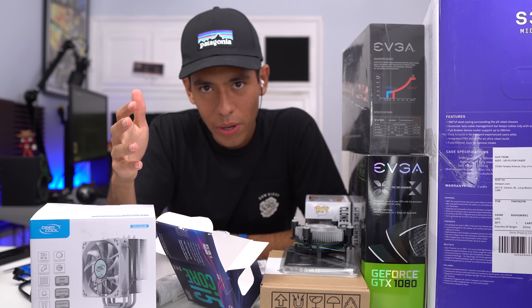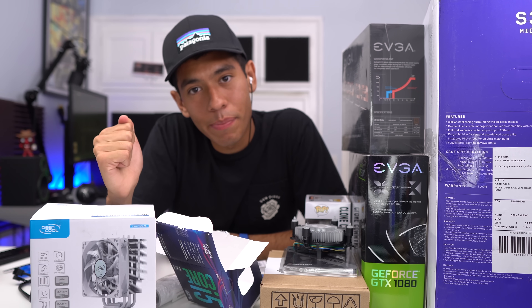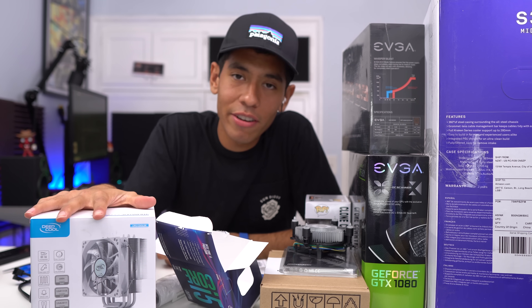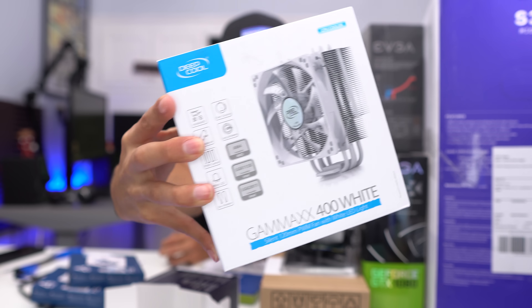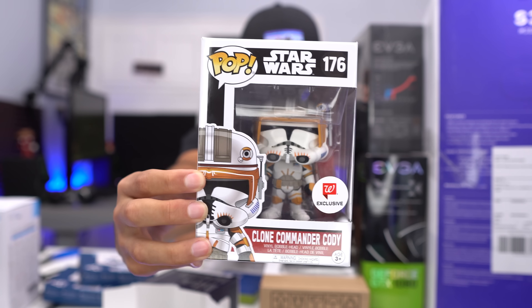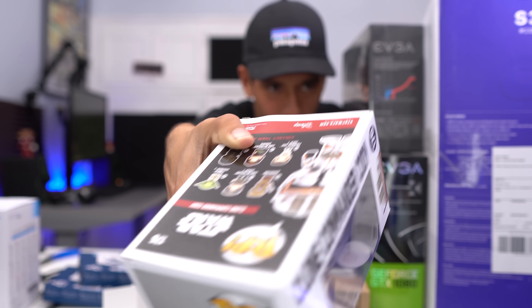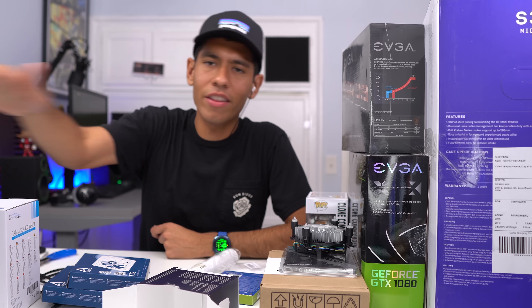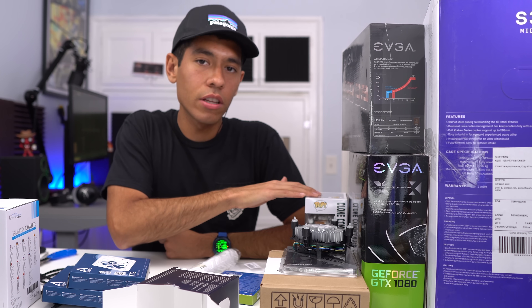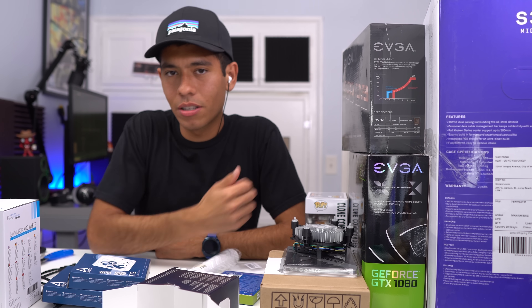Think about it this way: if you ever upgrade to a top-of-the-line K-series Coffee Lake CPU in the future, the K-series doesn't come with a stock heatsink — but now you'll have this super dope looking white heatsink that matches your build, so you're future-proofing yourself. And last but not least, we got Commander Cody in the house — a Funko Pop figure. If we total up all these extras, it would cost an additional $62, not including the Funko Pop. All of these extras are optional; you don't need them for your system to function.